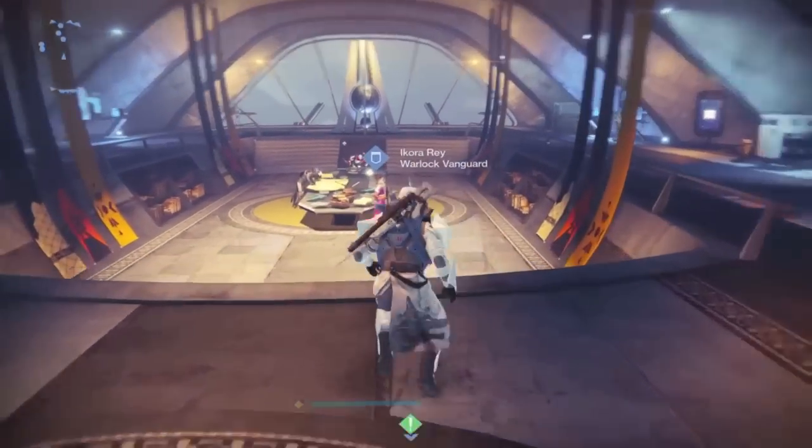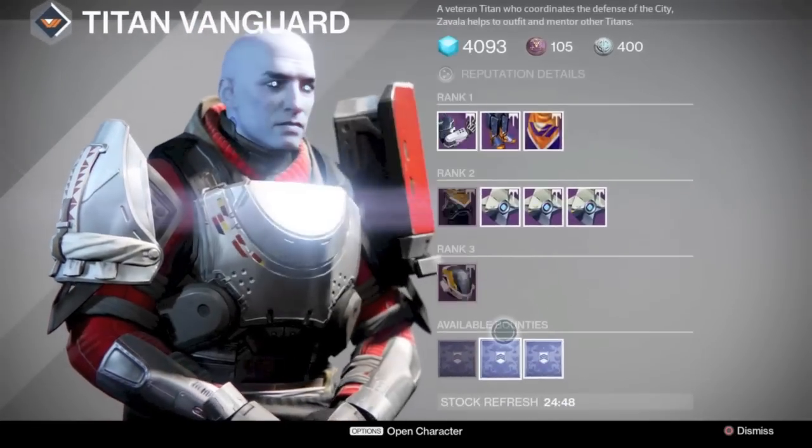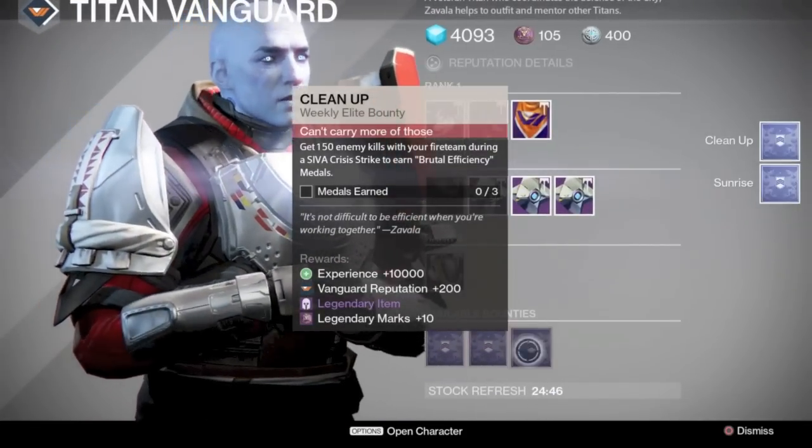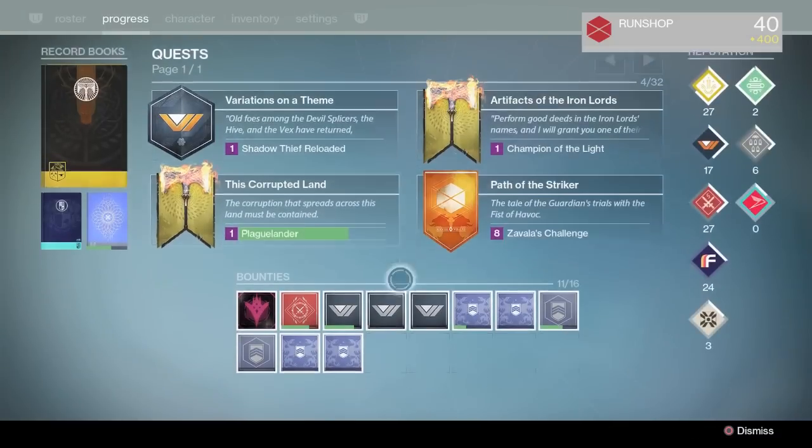You will have a chance to get it — one chance per week per character — from completing the Sunrise Weekly Bounty that Savala will have each reset. So if you have three characters, you will have three chances to get Icebreaker every single week. One character, one chance.